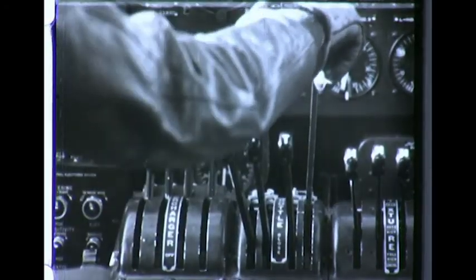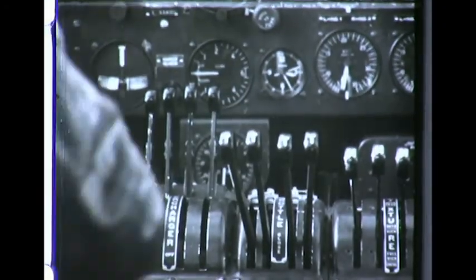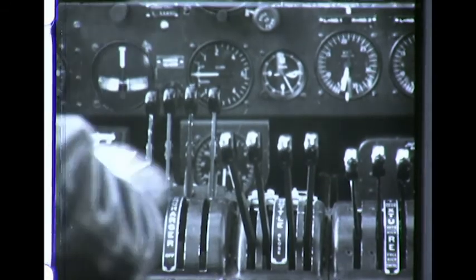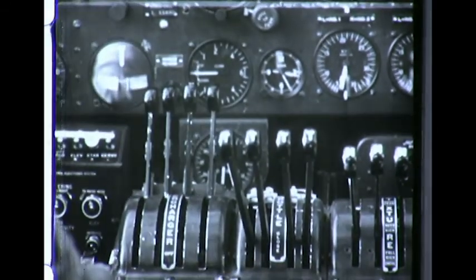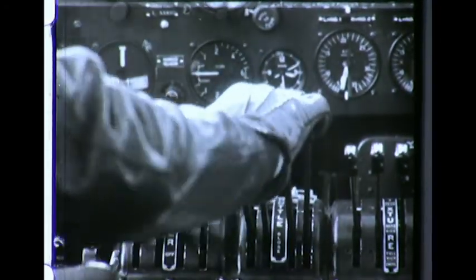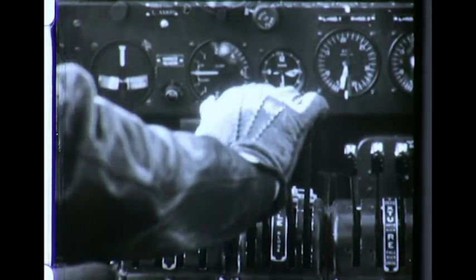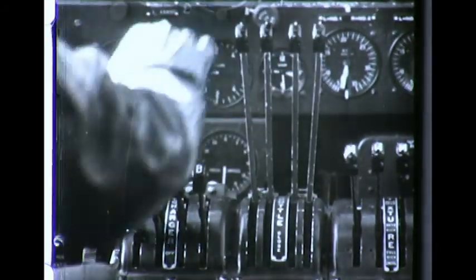When desired take-off manifold pressures have been reached, the pilot locks the turbo controls and then closes the throttle. Note that he has left the turbo controls in the high boost position. This is done only in taking off and landing. At all other times, the turbo controls should be off before closing the throttles, and the throttle should always be open before the turbo controls are advanced.